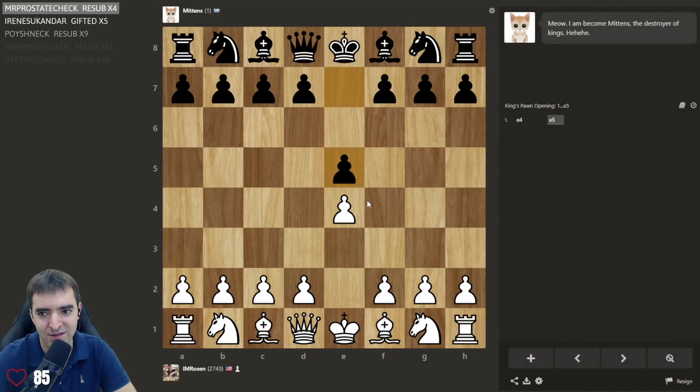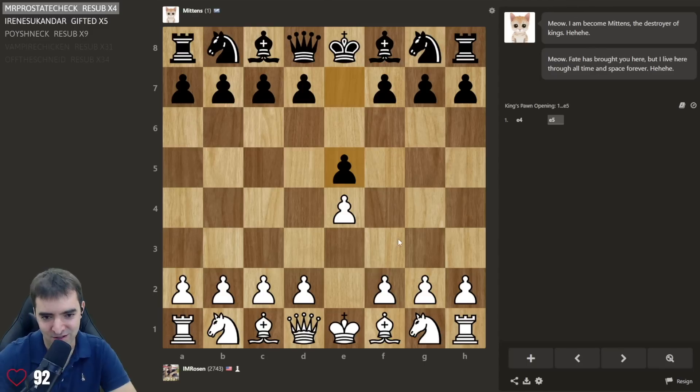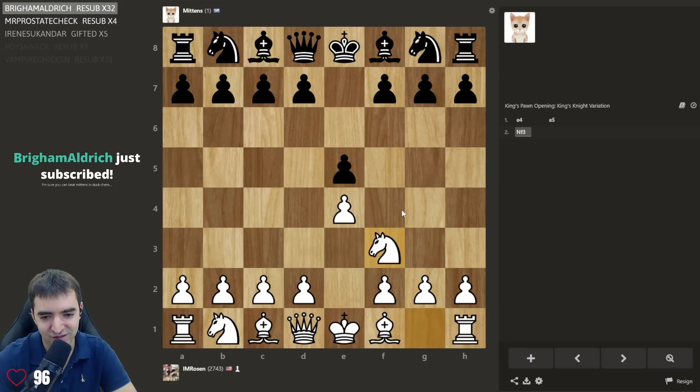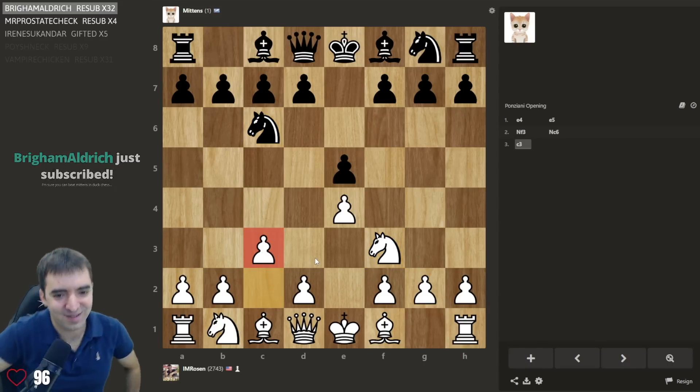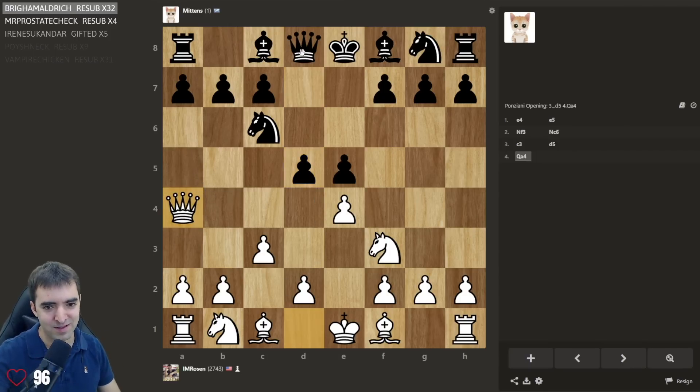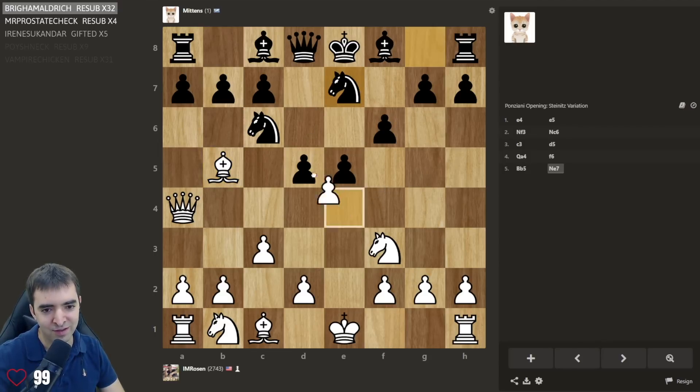I'm not going to listen to all the psychological trash talk that it does, or the meow talk. Let's play Ponziani. Okay, Ponziani against Mittens. d5 is a main line, but this is a tricky variation — the f6, bishop to b5 — and it's been a while since I've looked at this one.